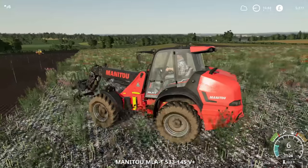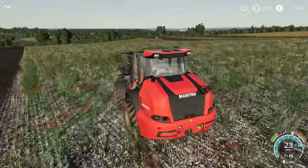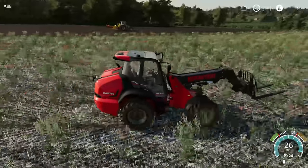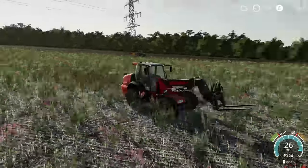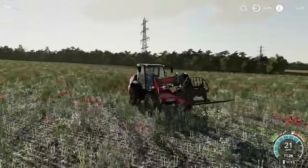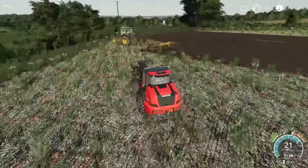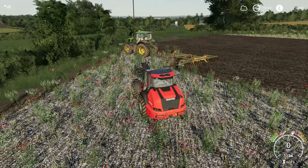I'm going to leave the pallet forks over at the edge of the field. There's no chance of the John Deere hitting them, because the John Deere is obviously progressing this way, whereas I'm going to put them to the other side. That is going to be such a good forest - it should be a really dense forest. I am underneath pylons, I'm aware of that, but as you can see the tree line originally is nowhere near the wires, so it should be fine. It doesn't really matter too much in a game if they do go a bit too high, but I really don't think they're going to.